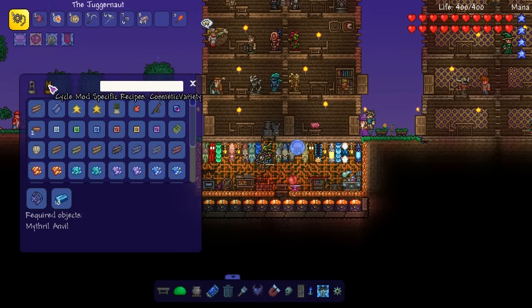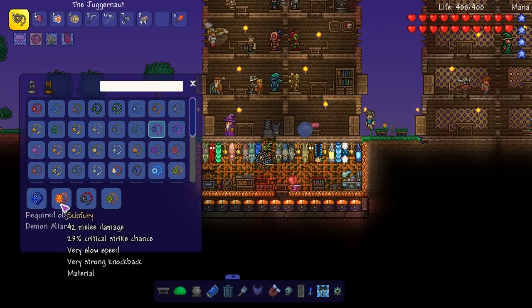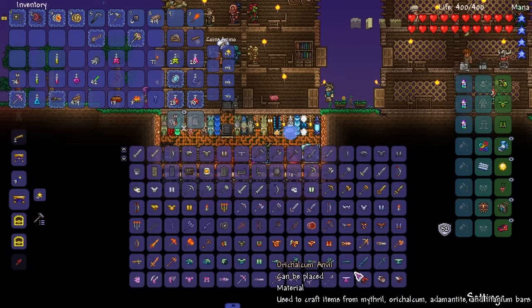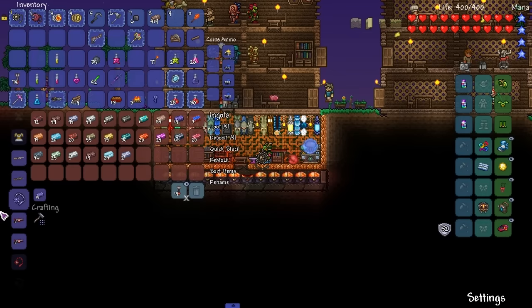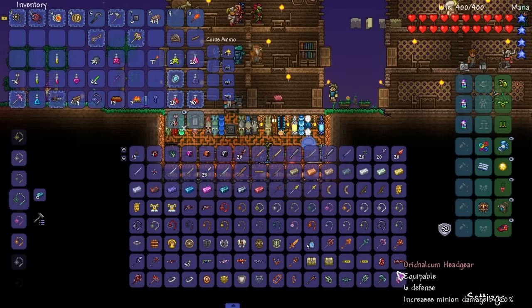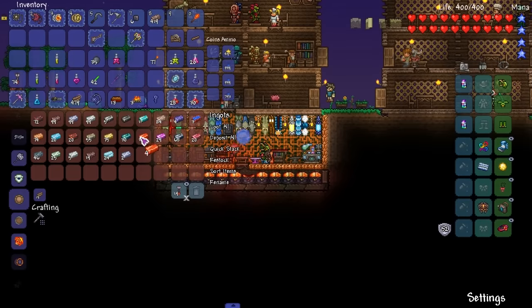We need a Blue Moon — oh, we need to make another Blue Moon. That's no problem now that we know we can create a Ball of Hurt. My bad for being blind and not seeing it the first time. How do you make a Blue Moon again? I don't have enough Cobalt — oh, I don't have any Cobalt. That's the problem; I have nothing but Palladium.